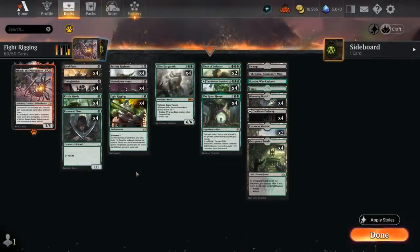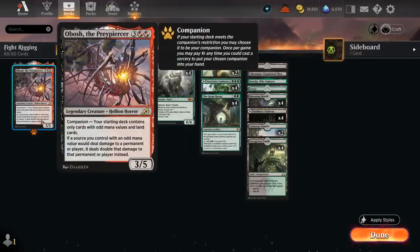Hello and welcome to another Explorer gameplay video. Today we're taking a look at a black-green Fight Rigging deck which also features Obosh, the Preypiercer, as its companion.